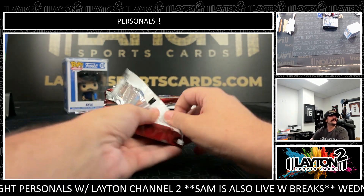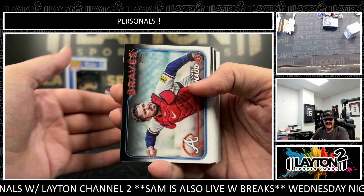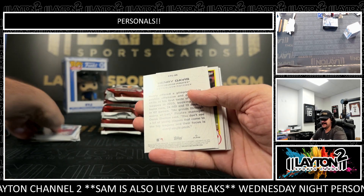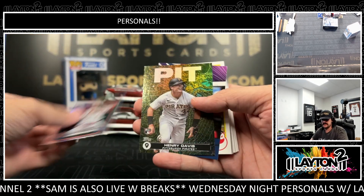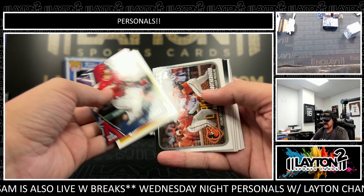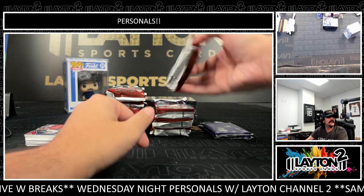They want to be more like Kobe Bupkin, that's what they want to do. Got a Matthew Liebertort on the Future Stars Rainbow. Got a Hank Davis on the airport card — P.I.T., Pittsburgh Airport.